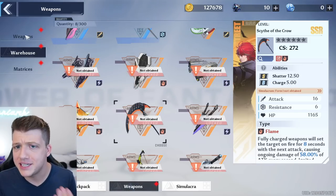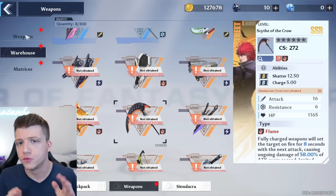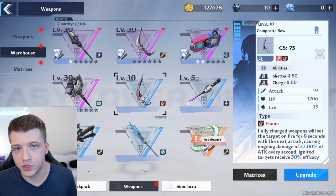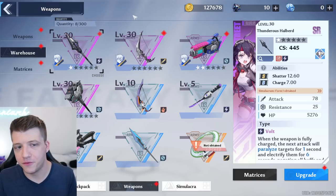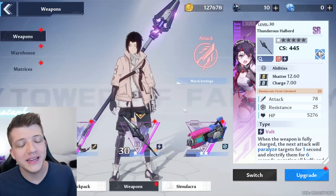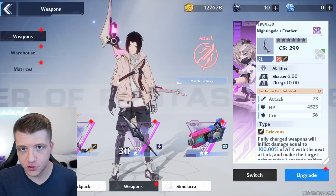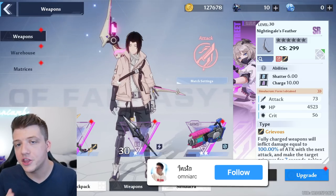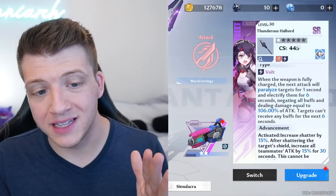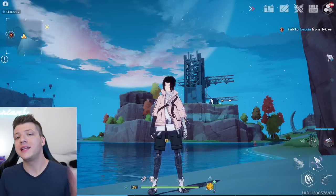I already made a tier list video, so check that out. As a rule of thumb, I wouldn't bring any blue weapons past level 10 or 20, and I wouldn't bring purple weapons past level 40 or 50 if you're really unlucky with summons. You can have three different weapons equipped at any given time — this is your weapon set, and most of the strategy in this game comes from building a three-weapon set with good synergy.